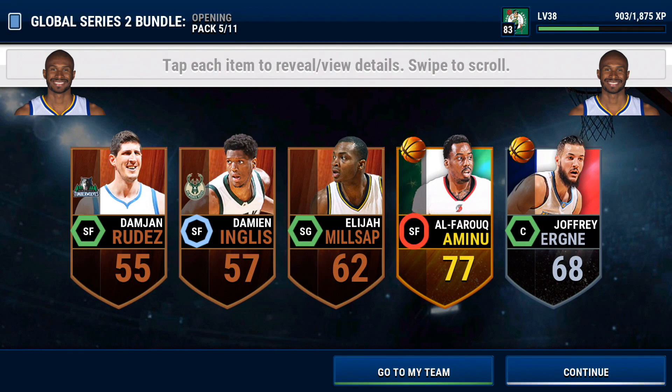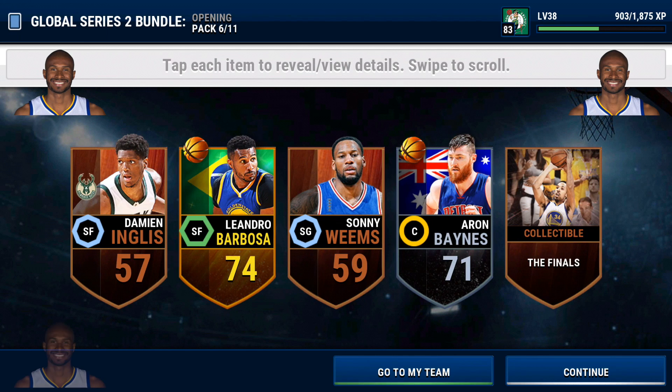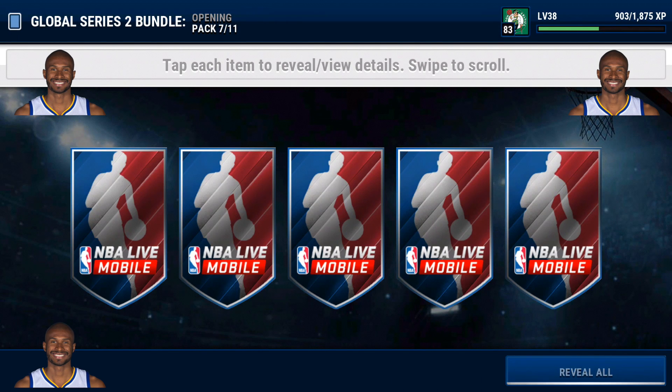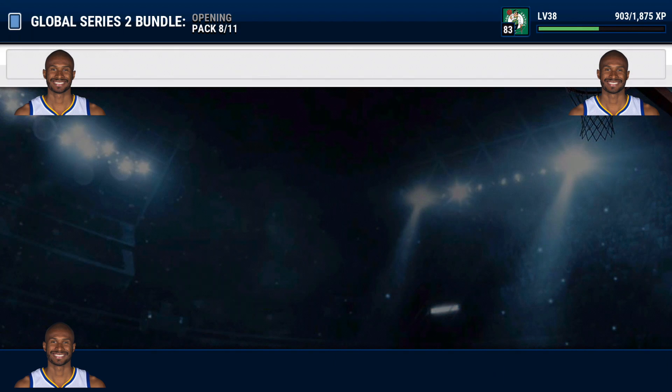Next pack, we're five of eleven, and we get Aminu — I probably butchered that name. Then another Leandro Barbosa — Barbosa is coming out of these packs like crazy. We also get Jonas and a Matthew Dellavedova, so we'll take it.